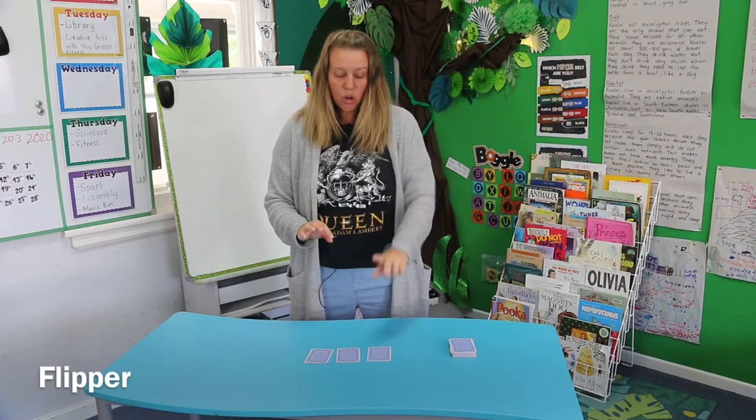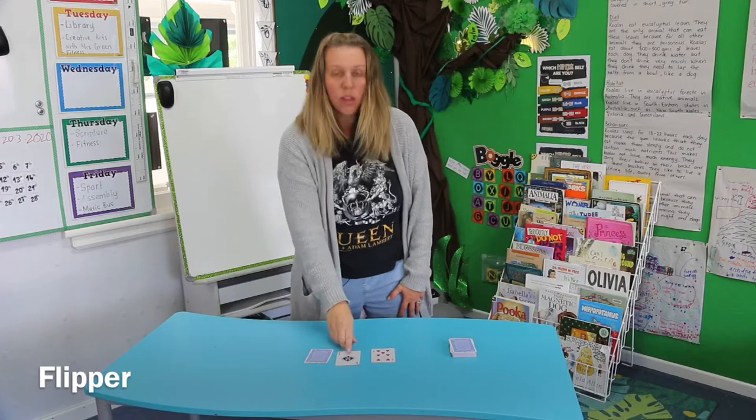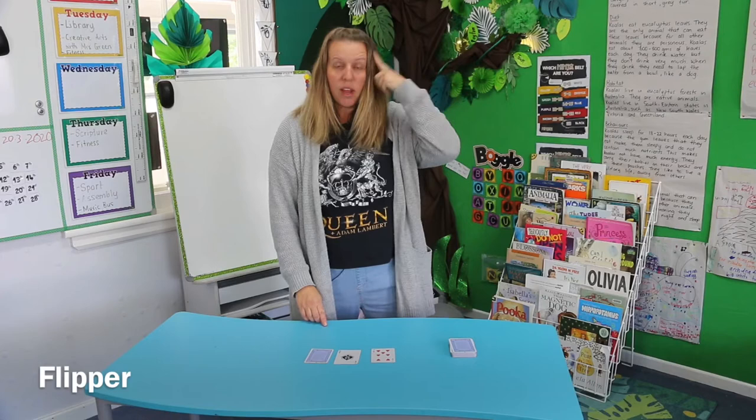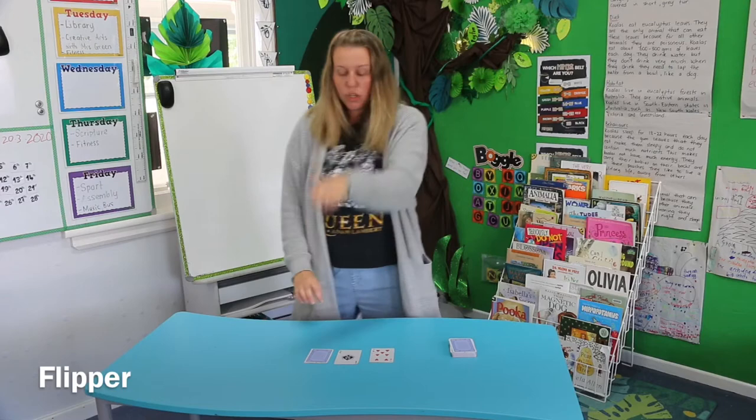So I'm going to put the pack down. You're going to be told to start, and then you have to turn over the first card and then turn over the next card and add them together. So let's have a try — my first card is seven. I turn over my next card and it's a one. I need to add them together. The biggest number is seven and I count on one: seven plus one is eight. Or if I need to, I can count one, two, three, four, five, six, seven, eight.